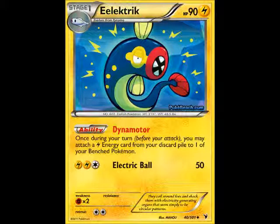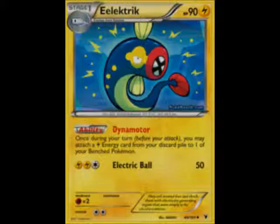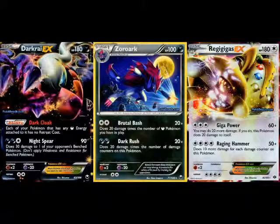Next match, I'm up against someone I can't remember the name of, with a Zoroark, Darkrai, and Regigigas deck for some reason. This match goes pretty simple. He uses a Foul Play Zoroark to get rid of a little bit of my HP. I attack him and get rid of his Zoroark. He brings up Darkrai — he can't really build up too much energy on it, so I just take it out. There's not much to say about this match. I just kind of steamroll him and get rid of all those attackers, and he can't really do much. Now I'm on 2-1.